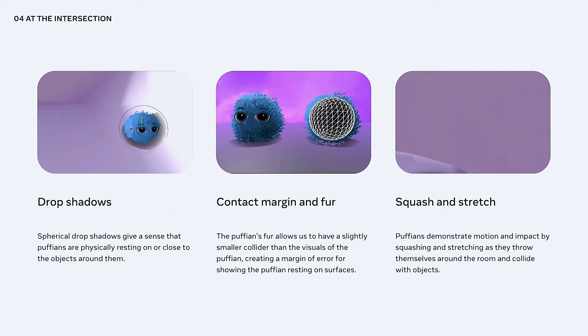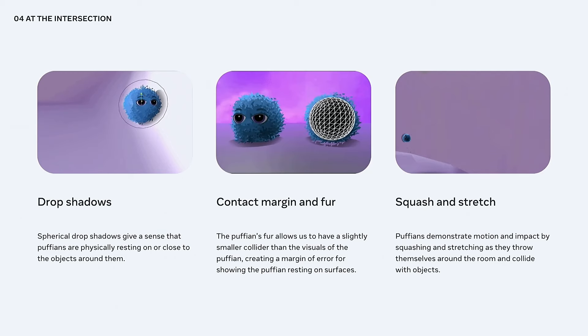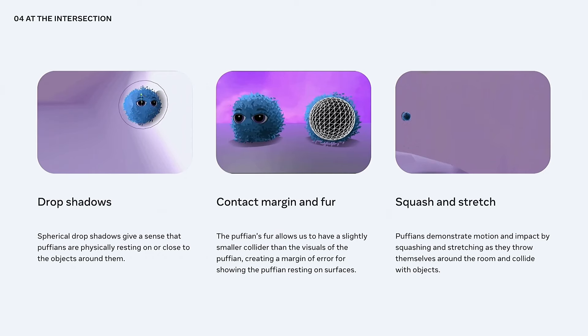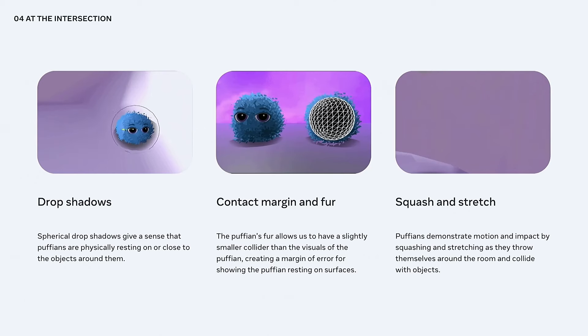Creatures interacting in the player's room are most likely to exhibit behavior that doesn't feel correct. We were careful designing Puffians to ensure they wouldn't break expectations in their physical interactions with the scene. But it's not enough to simply avoid breaking the rules — we found it important to provide many additional cues indicating these creatures are physically present. Drop shadows provided a sense that Puffians were physically on top of or close to objects. Extending the Puffians' fur outside their colliders gave a margin of error so they wouldn't look disconnected when resting on surfaces. And squashing and stretching as they collide with objects gave a much stronger sense of impact.